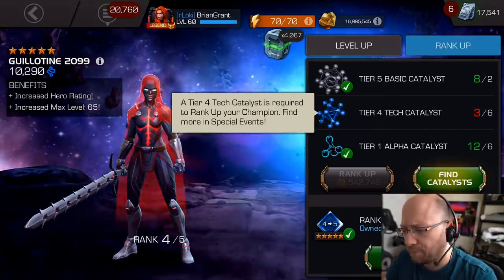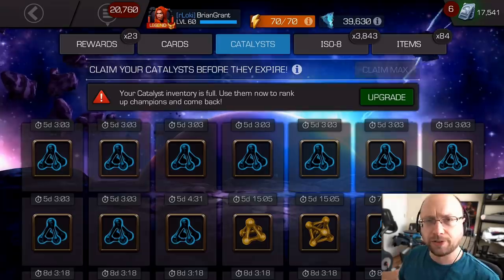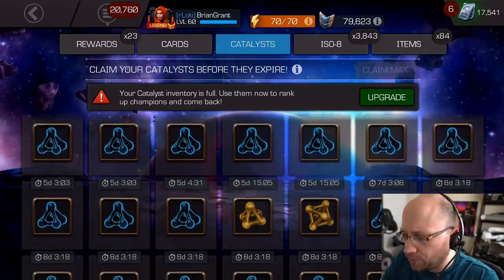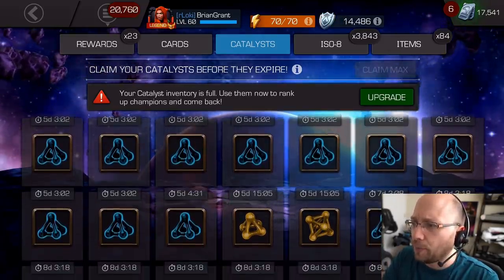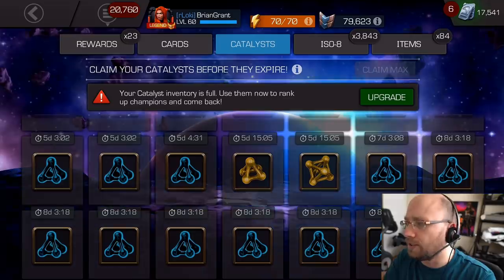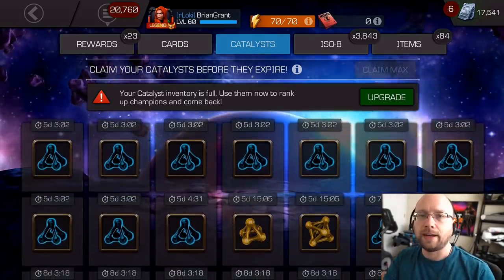Now I think we're ready to start talking about the plans — what I'm doing with all of these rank-up resources in the overflow. I like to wait as long as possible when I'm ranking up champions, so I can look at the content that's coming and rank up my champions to counter it as best as possible. But you can't wait forever, and I've got these resources expiring. I want to use all of the tier 2 alphas that have 5 days remaining. I have one expiring in 7 days and others at 8 days. Each row is 7, plus 3 on another row, plus that 7-day one — so I've got 11 that I need to use.